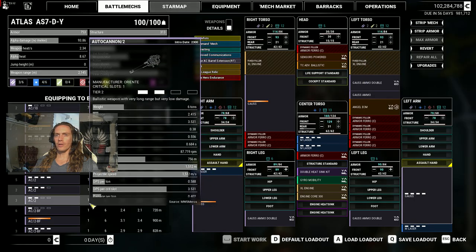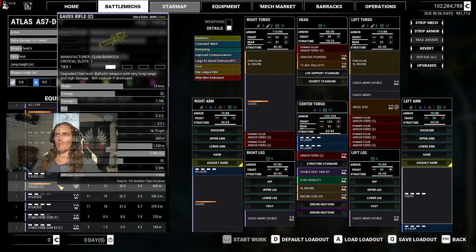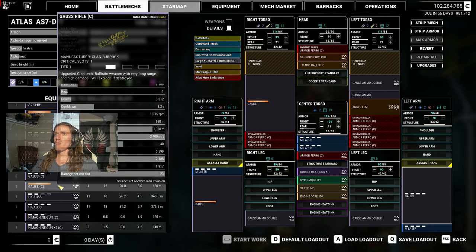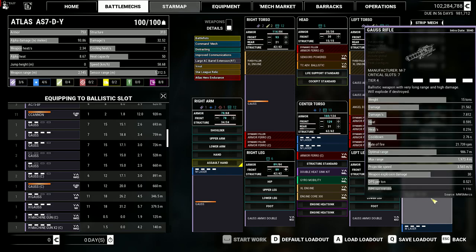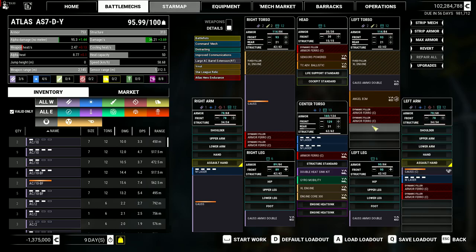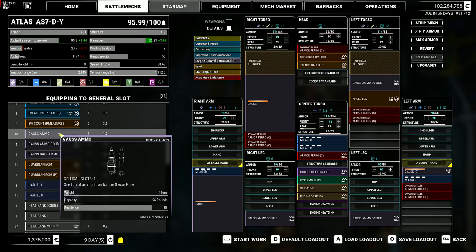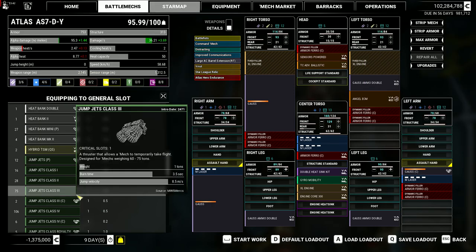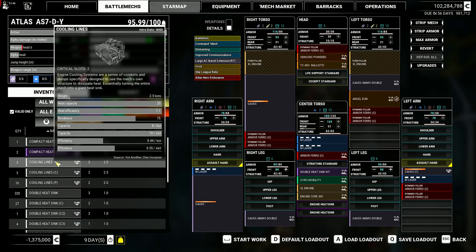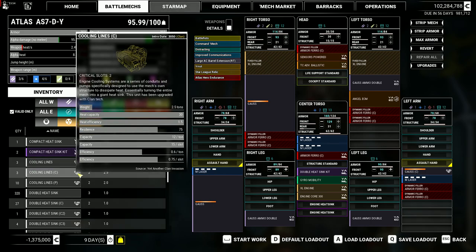What if we switch this out for a clan gauss? 12 tons, 23 damage — oh geez. Rounds per minute — that's my kind of rate of fire. All right let's do it. We can go ahead and take some of the gauss ammo out. Actually, do we even have clan gauss ammo? I think we do — come on. Did this stop recording? Maybe it did — well, see you guys later.